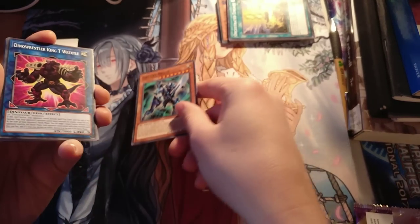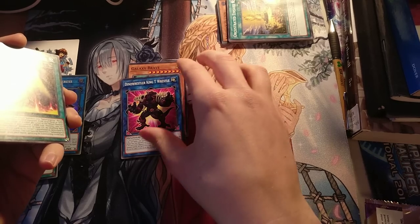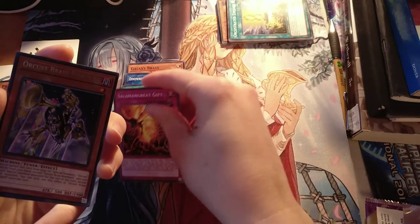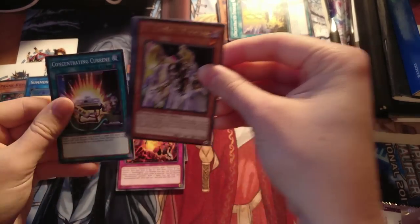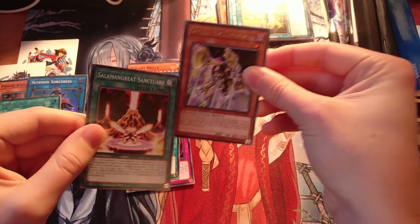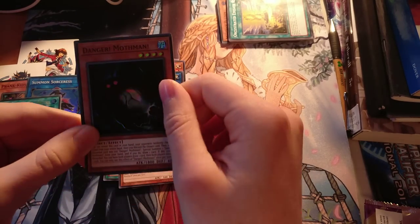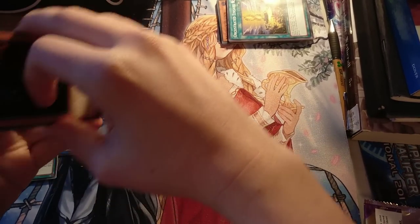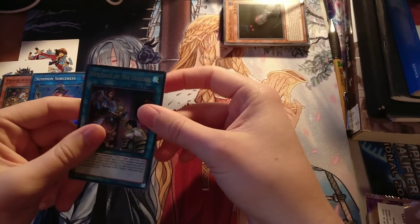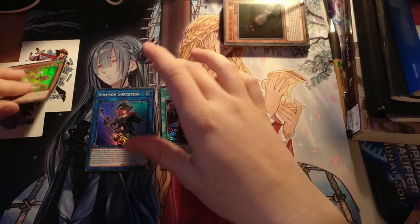Galaxy Brave — we saw a lot of Galaxy and Verton support in the recent sets. Dino Wrestler, King T. Rexitile, Rise of the Salomon Great, Salomon Great Gift, Orcist, Brass Bombard, Concentrating Current, Patchwork Fluffle, Salomon Great Sanctuary. And finally — Danger! Mothman. This card's good, sees play in the Danger deck. So overall, from two special editions we pulled one Ultra Rare, which is kind of sad times. But hey, we got a Heritage, a Summoned Sorceress, and a Roxies. I'm quite happy with that.